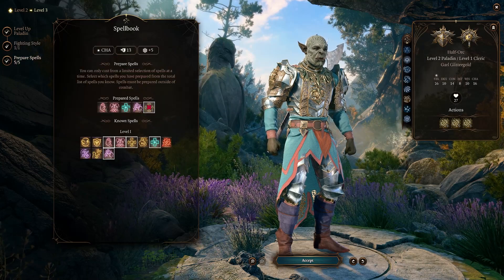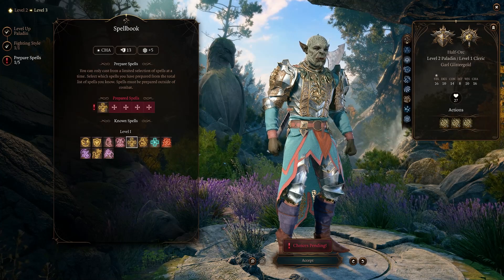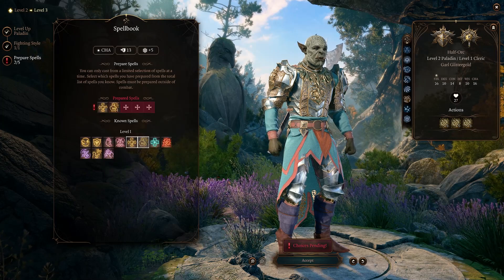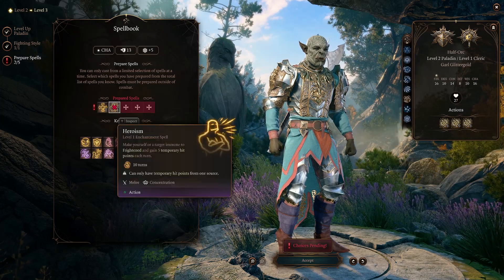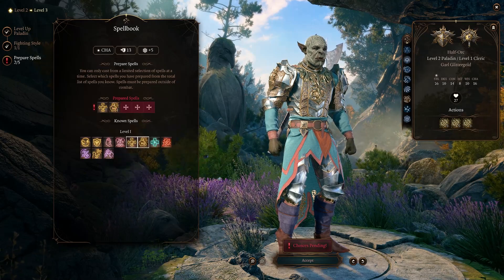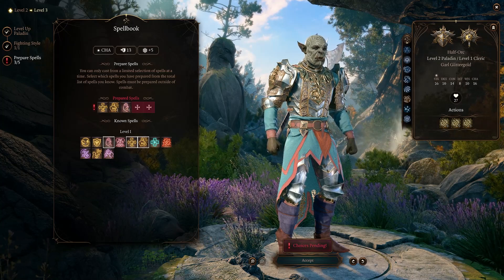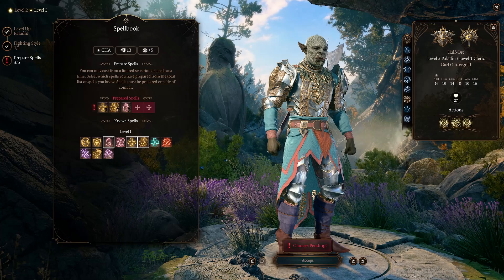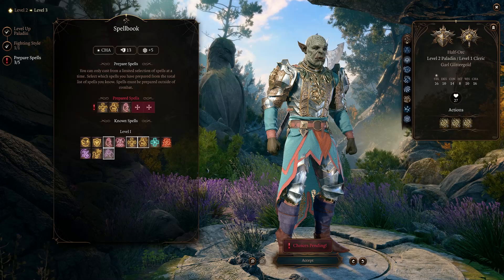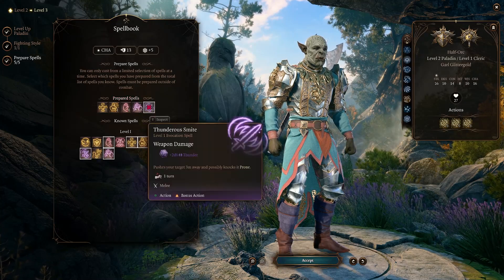As far as prepared spells go, there are some spells that fit and some that are useful. Bless is useful on every character that can learn it — it's a great spell if you don't already have a Blesser. Heroism can be useful in the early game, giving five temporary hit points per turn and avoiding Frightened. Command is very useful as crowd control and can be upcast very well throughout the whole game. I'm going to go ahead and add Frightening Smite and the Smite that knocks people off of cliffs.